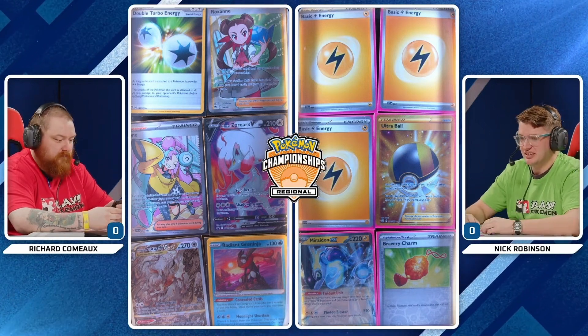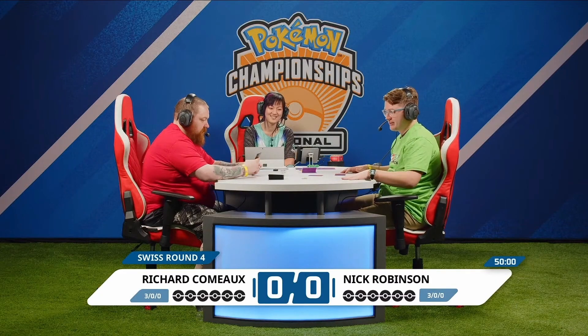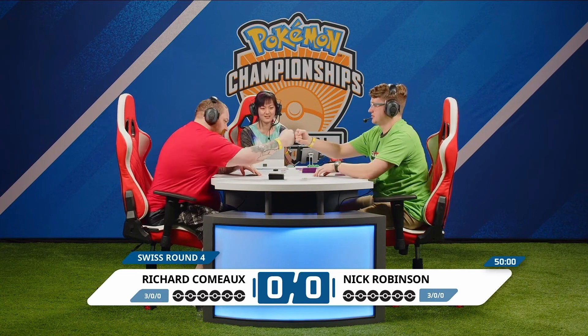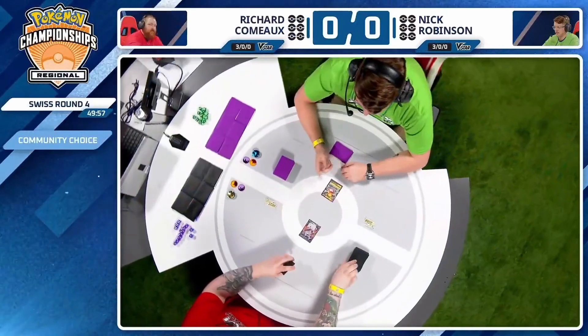Nick prizing three Energy cards is pretty annoying. This deck is pretty reliant on those Electric Generators, and if you have three Energies in the prizes, your odds of hitting those cards go way down — unless you're playing 16. So this is that super turbo version of the deck. We see a Peony being played as the supporter. Excited to see this one — high octane match for sure incoming.